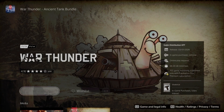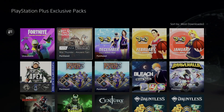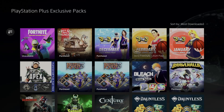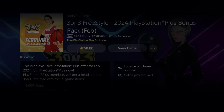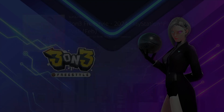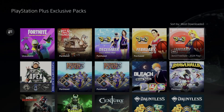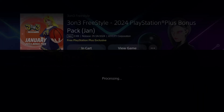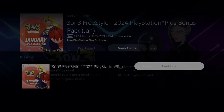You just click on one item, Add to Library, and you can download it now or later — it's up to you. This one is 68 gigs. All these things are free — they come with your PlayStation Plus membership. In this case I have the Essentials membership, but this is also free for every tier, not just Essentials.